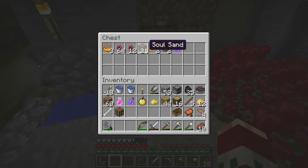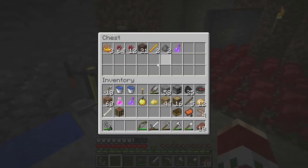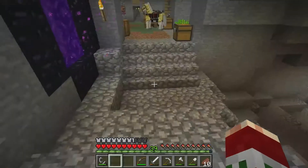After putting blaze powder into the brewing stand, I realized there isn't a place for blaze powder in this version. I accidentally shift-clicked it in there and made a mundane potion - wasted some blaze powder. Now I just have three bottles that are just mundane potions.